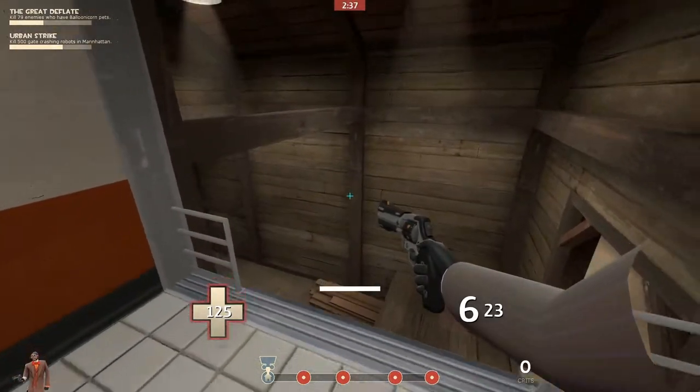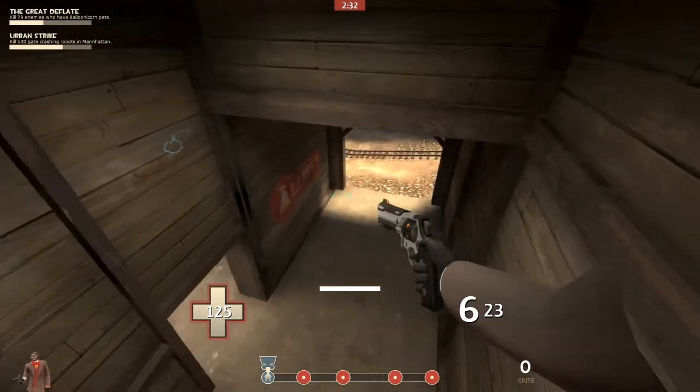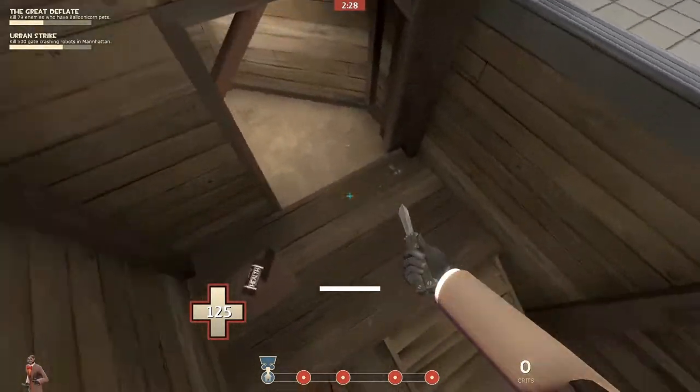You can actually perch on this rafter here and wait for people underneath. People coming from this door are unlikely to spot you, although you are a little bit more obvious to people coming from the other door. But as long as you're quick enough you can get a pretty cheap stab.